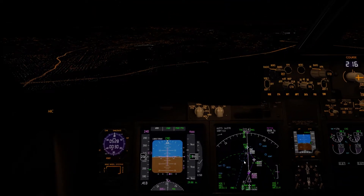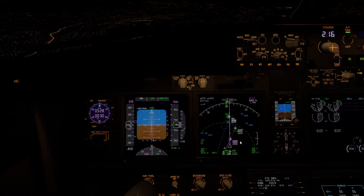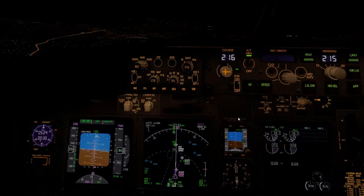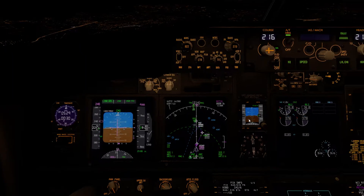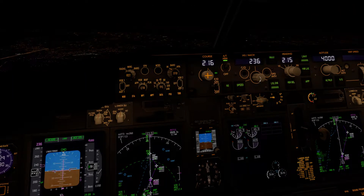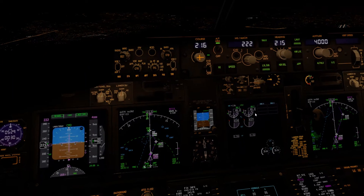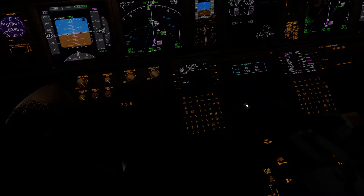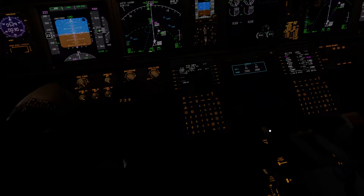Alright, so we should be at around — given the field elevation of 1,100 — around 6,100 feet. What I'm going to do now is take advantage of a wind shift. Level changes here. I'll open the spoiler so we can truncate this descent a little bit, because we're going to be a little bit high for what I'm trying to do.